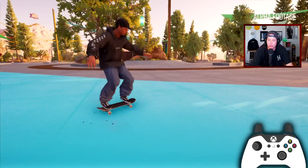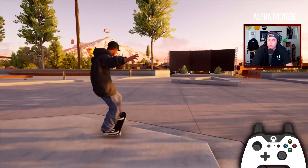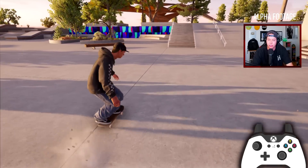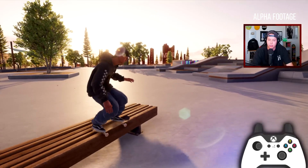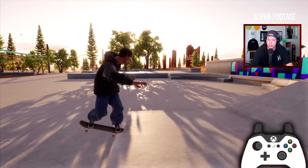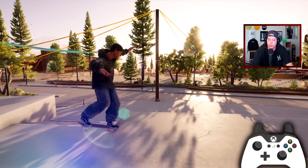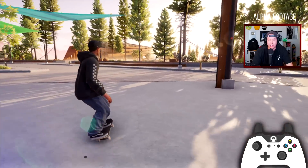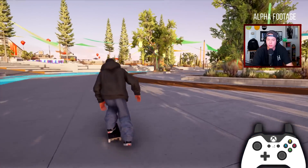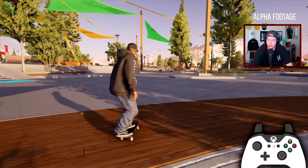Let's see if we can get a little crook to bag lip. I'm thinking we gotta have a manny spot here — yep! I forgot how to tray flip out. What if we get a tray flip into a crooked grind on this rail? Kind of a cool combo but not really what I wanted. Somehow I made it up to the highest spot of all time. Lip slide kickflip out! I feel like I'm starting to kind of flow with this game and it feels really good.